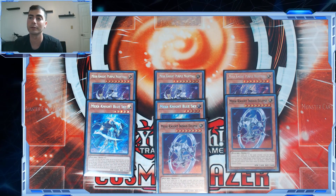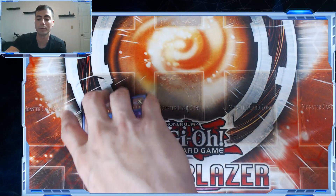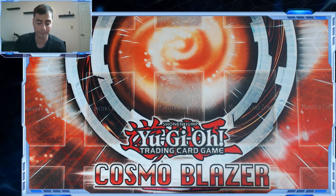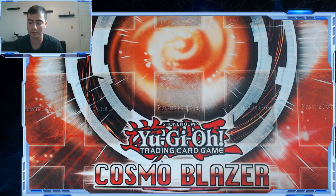Indigo Eclipse post-game one can actually do something because you can side in the World Legacy trap since I'm not playing it in the main deck, and it offers two forms of negation or pseudo-negation — it's pretty easy to play around. I don't think there are any other Mekk-Knights worth playing. Red Moon requires Red Moon and Yellow Star together which is too much setup, so I honestly don't think they're worth it.